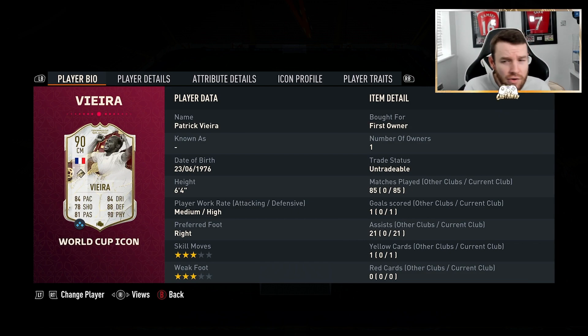Next up, we have got Patrick Vieira. You may be wondering — 5 million coin squad and you've chosen an SBC card? Well, you can just replace him with the other card, which is what pushes the coins up to 5 million. He's such an unbelievable card — 85 games played, 21 assists and a goal. He's been unreal. People just can't run past him; he wins the ball back like there's nothing to it. It's the first year I've used Vieira and I'm surprised I haven't used him more — being an Arsenal fan, as you can see from the background.